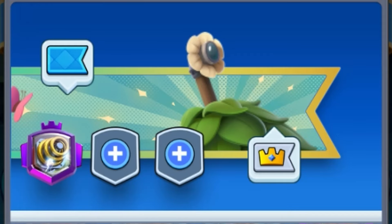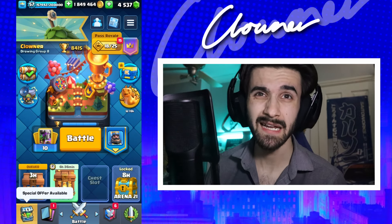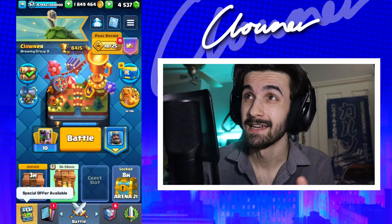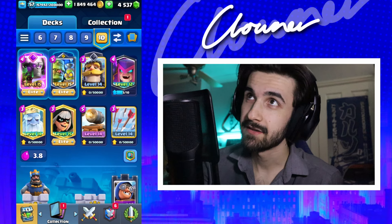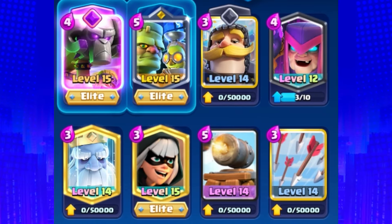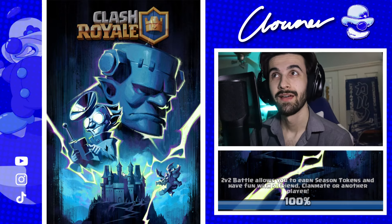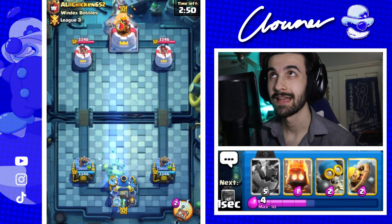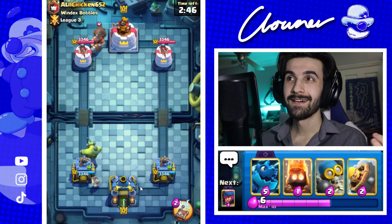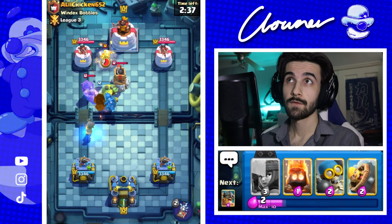Do you know what I'm gonna do, folks? You may be wondering, Clowner, how were you able to master the Goblin Stein so quickly? Well, let me tell you — it wasn't quick. But there is this deck I've been using which has been absolutely enslaving. If you know me, you know I love my little snippet of Bridge Spam. So I decided, let's find a Bridge Spam Goblin Stein deck. Use the Goblin Stein. I don't care what deck you're using — you use Wall Breakers, swap them out for Goblin Stein. Use Bridge Spam, swap it out for Goblin Stein. Use 2.6 Hog Cycle — okay, maybe you don't need to change that, but you know.